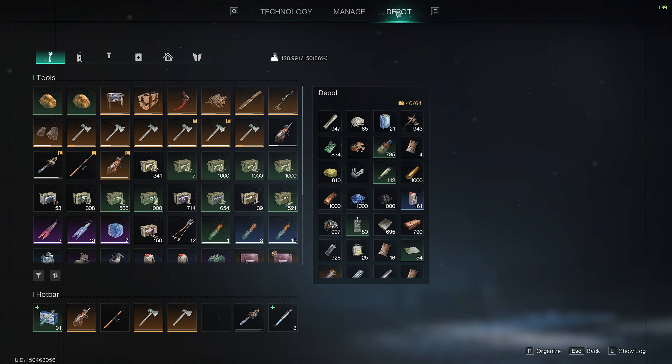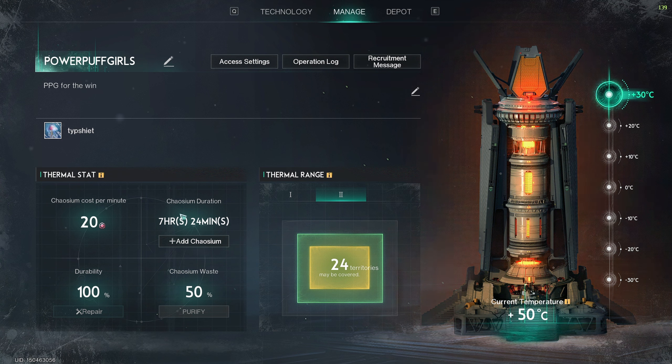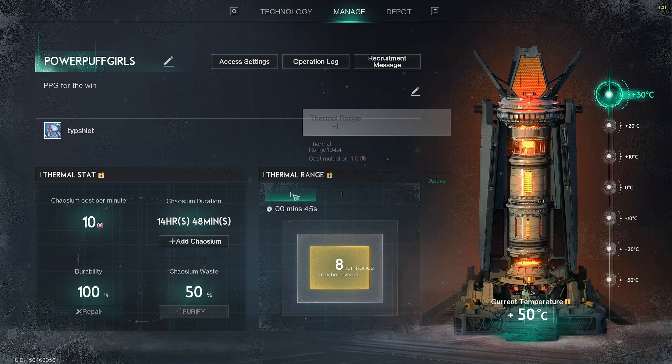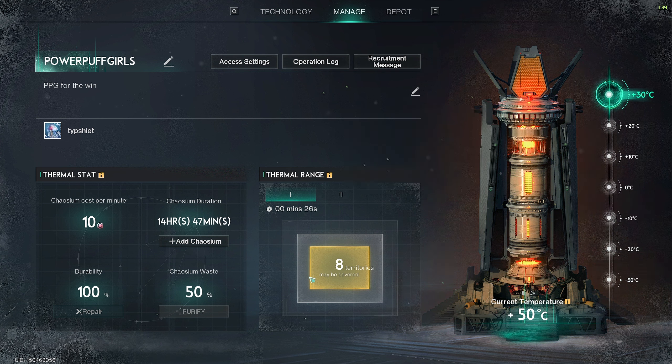In the depot tab, you can put materials for upgrading the Thermal Tower. Chaosium is put in here as fuel — it will need Chaosium to operate, and you can see it says Chaosium cost per minute 20. The reason it costs 20 is because of the Thermal Range setting. You can select the range you want affected — if you lower the range, it costs less Chaosium. With the cost multiplier at 1 it costs 10, but with Thermal Range on, it costs twice the Chaosium.